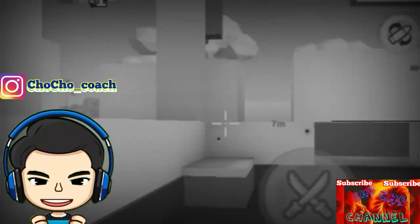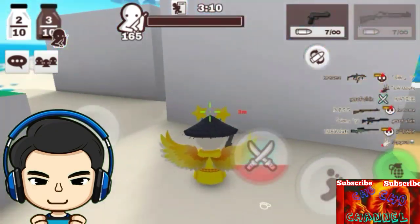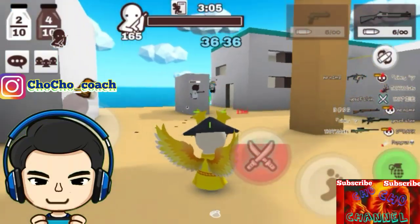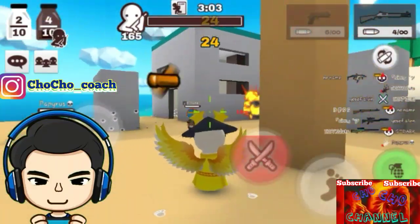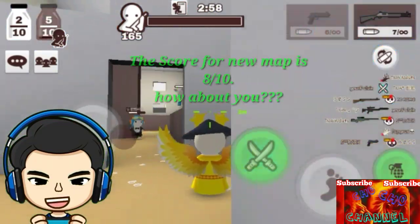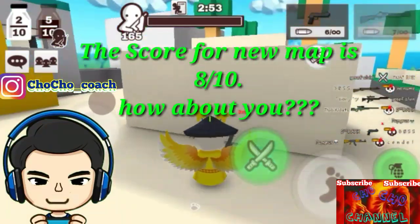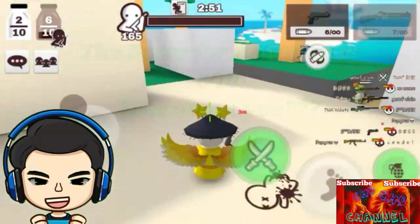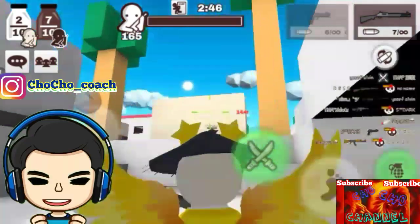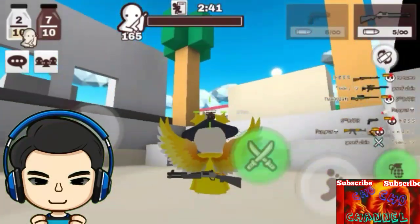Tabung susunya ada di tengah-tengah. Di depan ada area elektrik — dan wow, saya mati. Jika kita berbicara tentang skor dari map ini dengan poin 10, maka map ini layak mendapatkan 8 poin dari 10. Itu cukup bagus di game Milchoco ini, atau di map baru ini.